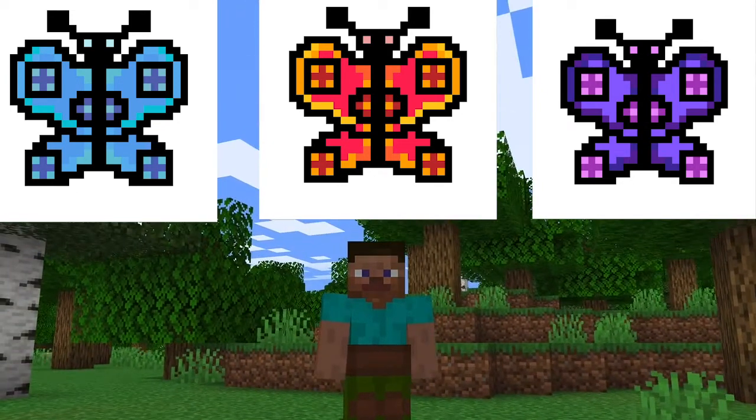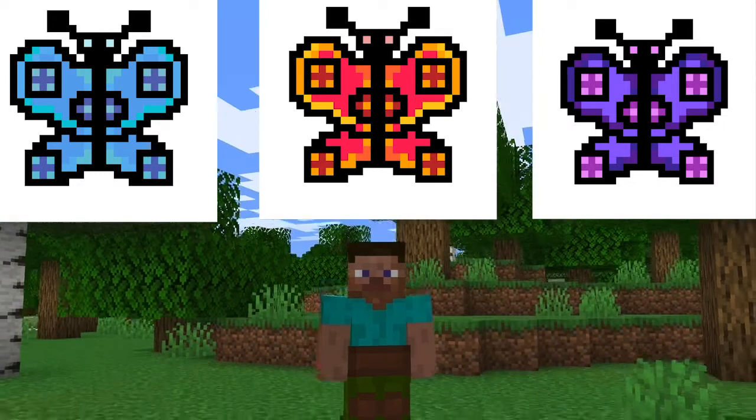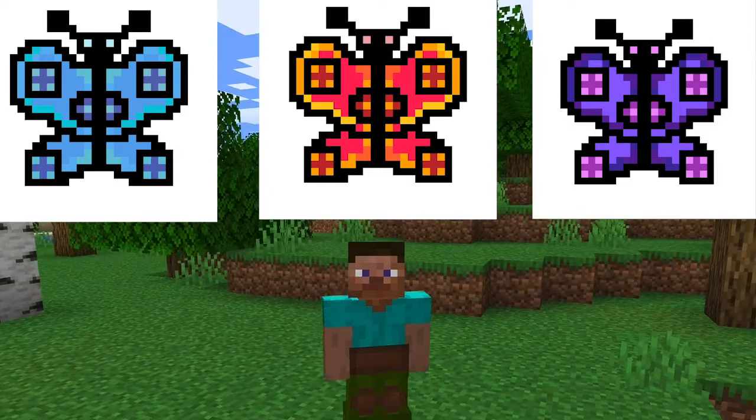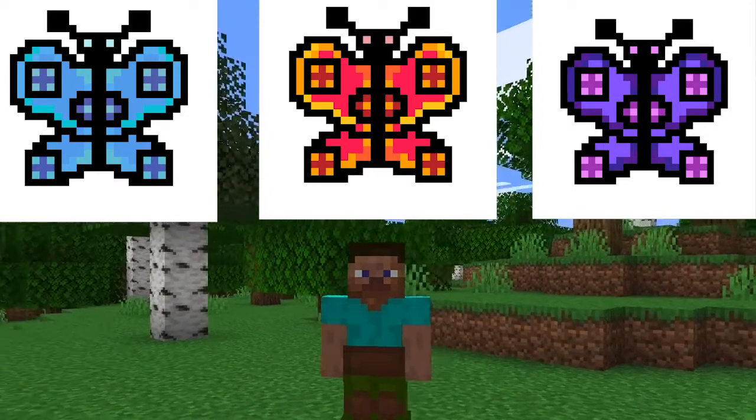They'll normally just fly around, and if you do eliminate them — which would be kind of sad — they would only really drop some XP. So there's really no benefit to eliminating butterflies, because they're pretty cute and very detailed.